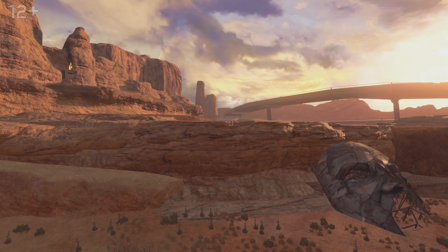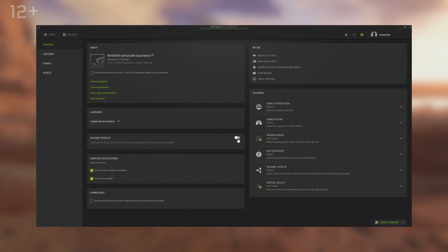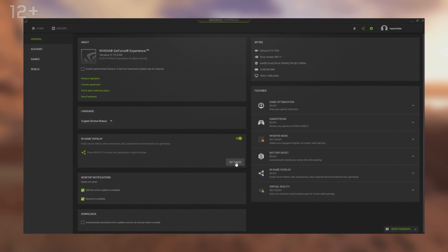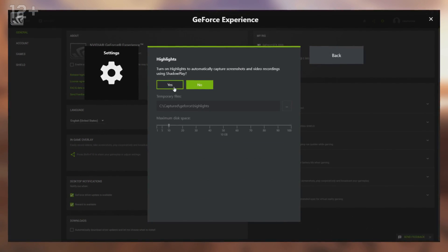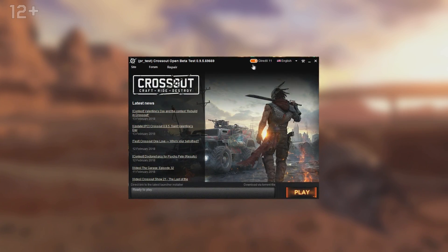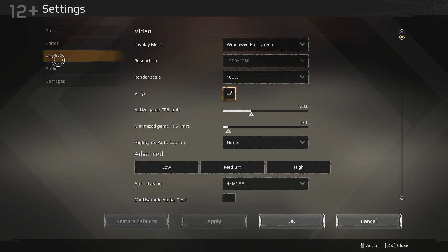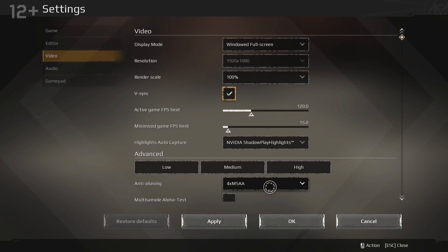How does that work? If you have an Nvidia GTX 600 video card or higher, download GeForce Experience and switch on the game overlapping mode. There, in Settings, select Best Moments, then Automatic Video and Screenshots Recording. Make sure the latest driver version is installed and the game is launched in DirectX 11 support mode. After that, in Crossout in the Graphics section, select the corresponding option in the Best Moments record bar.